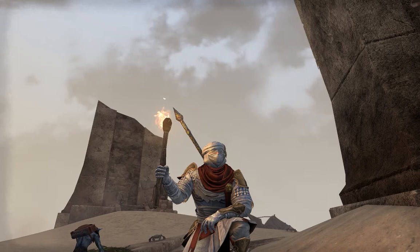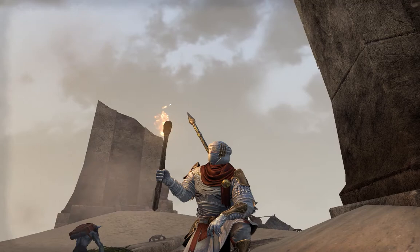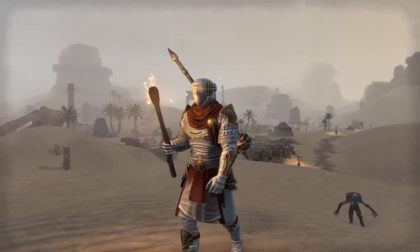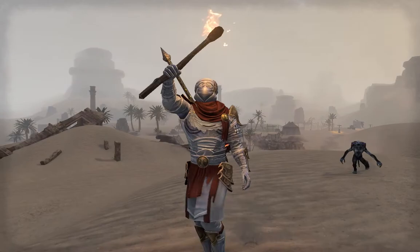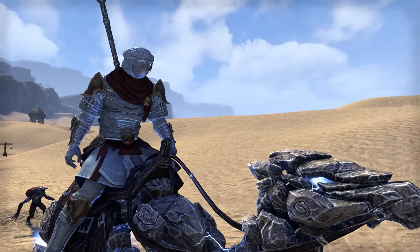The Aegis Summoner is a role-playing build intended specifically for a niche casual playstyle. It is in no way intended for end-game trials or veteran content — really just normal dungeons, normal content, questing around, just for fun. The build revolves around being a desert-themed adventurer roaming the sands of the Alik'r Desert. The Aegis Summoner can be any race, any gender, and any class.